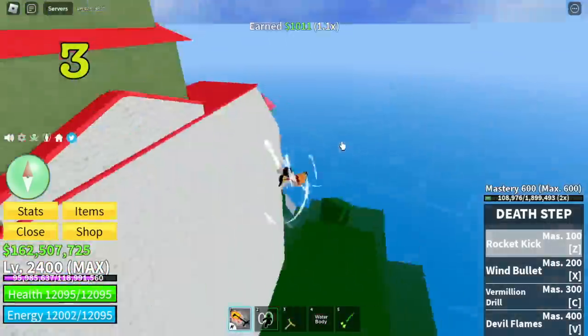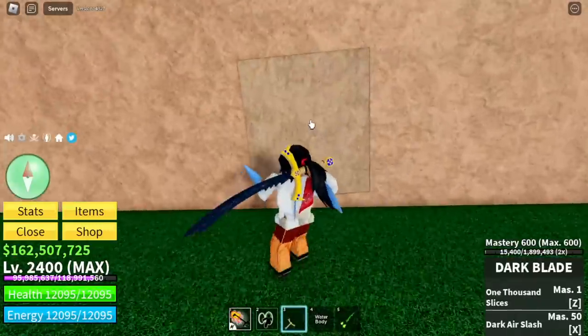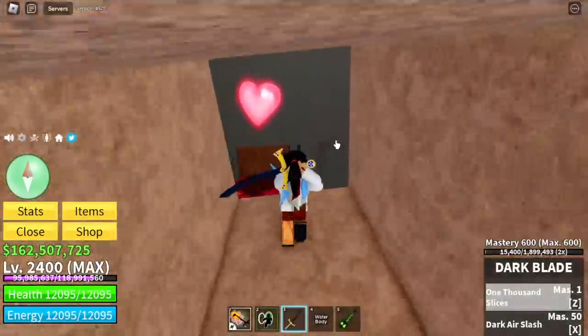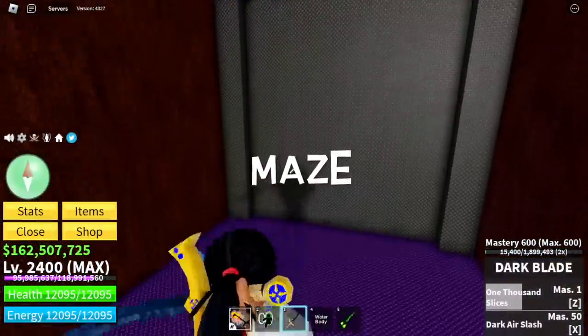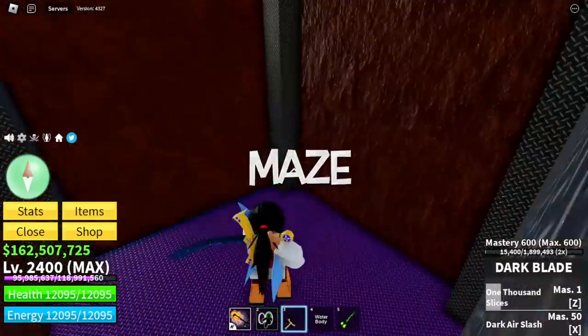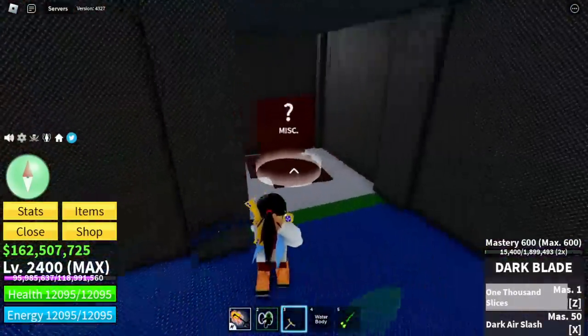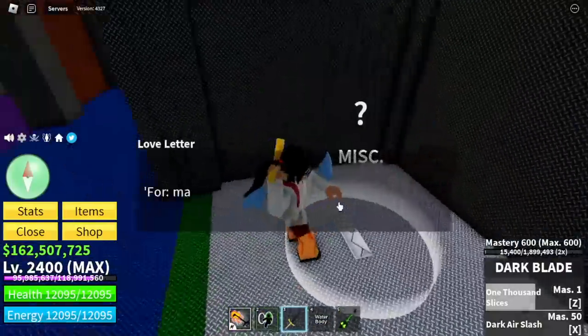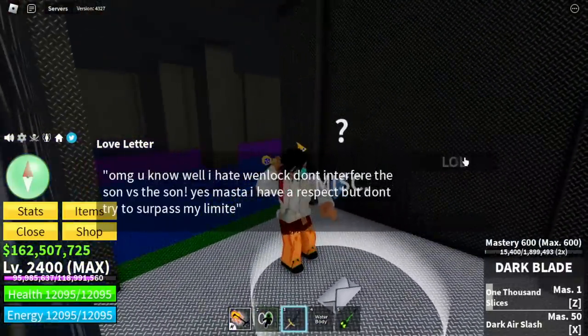For the third love letter, it is located in the marine fortress at the back of the fortress. There's a door — using your dark blade, there's a heart sign and there is a maze. You will keep on destroying doors until you find the last love letter. Aside from making progress on the love letters, this is a quest in order to unlock dark blade V2.